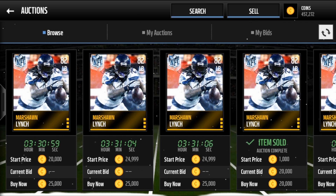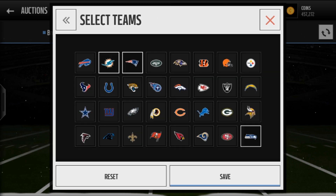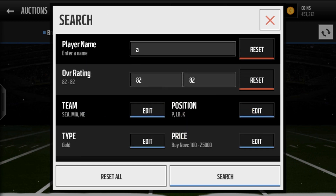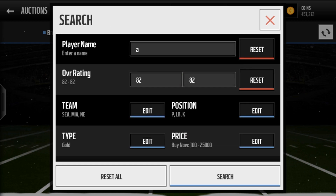So the prices will drop over time, hopefully fast enough where we can actually get this set done. Here's the filter once again — this video is basically about this filter and the fact that you need gold players to actually do this set. The name box: letter A. Overall: 82-82. Punter, kicker, linebacker. Seahawks, Seattle, and Patriots. Then gold. And then, depending on when you're watching this and what the prices are, you can go ahead and make an educated decision on that. I'm not going to say what the buy now should be because the prices might be a lot lower. You guys need to make coins to do this set.